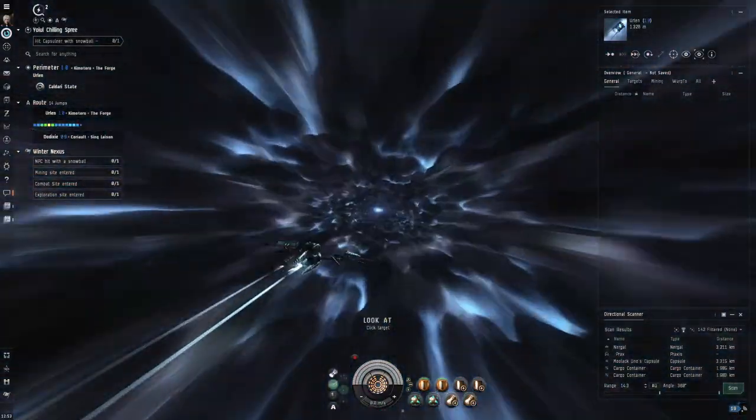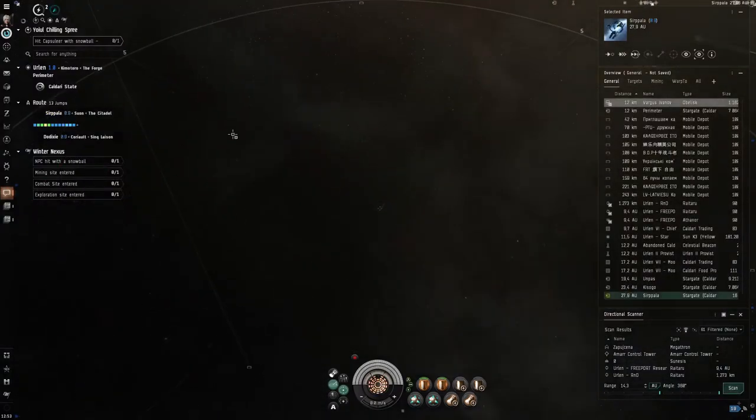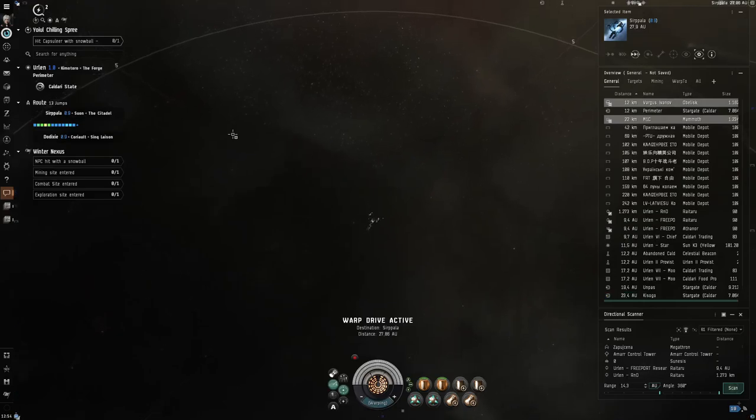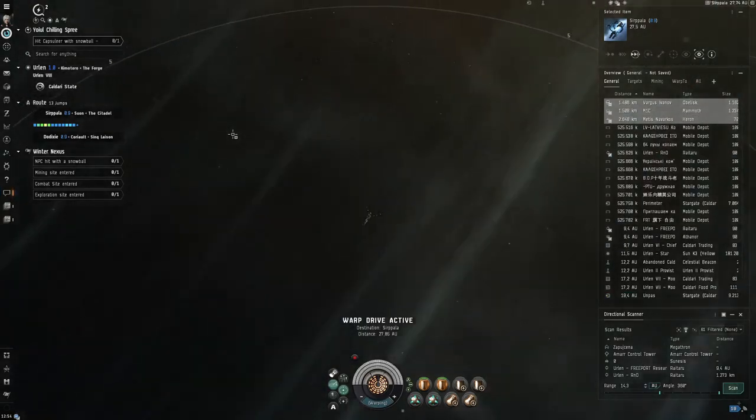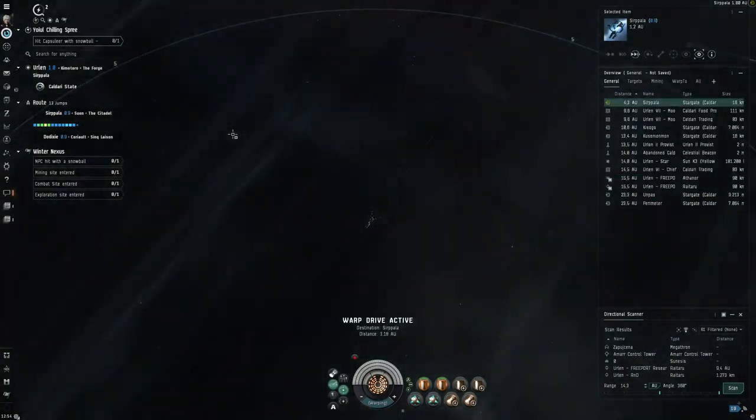And this is the central point — it will get your stuff from A to B without having an aneurysm because you just saw 10 catalysts on a gate. So get yourself one of those in your local trade hub of choice, move your stuff safely, and don't die. Anyway, this is all from me and I hope to see you guys next time.